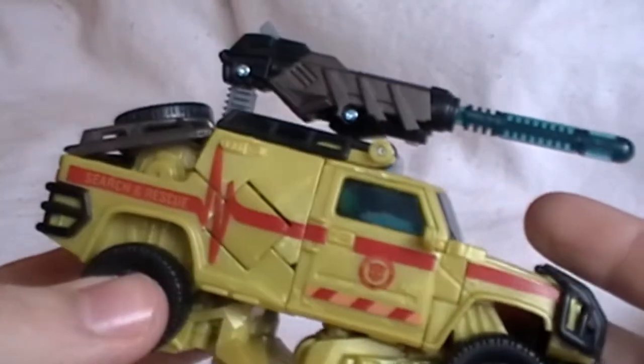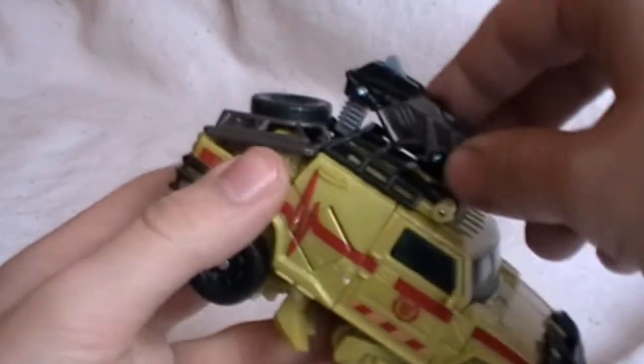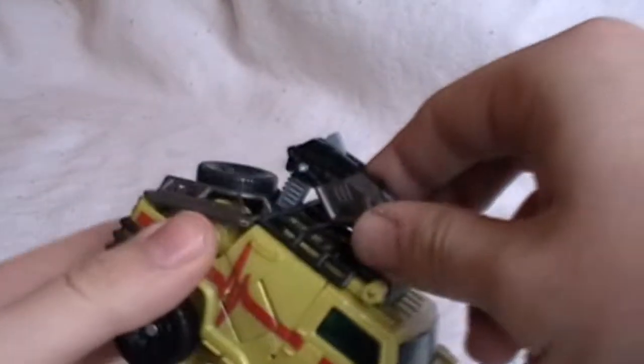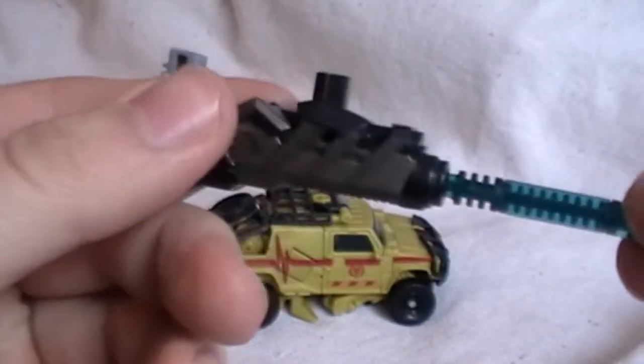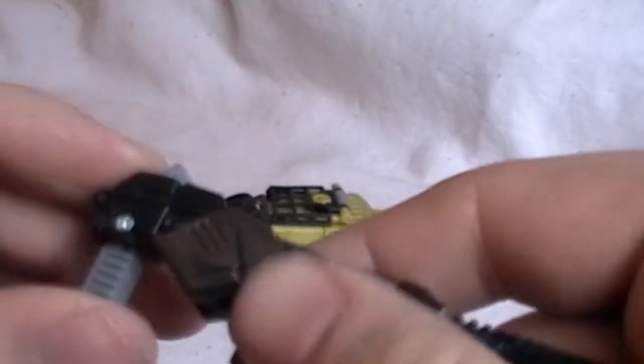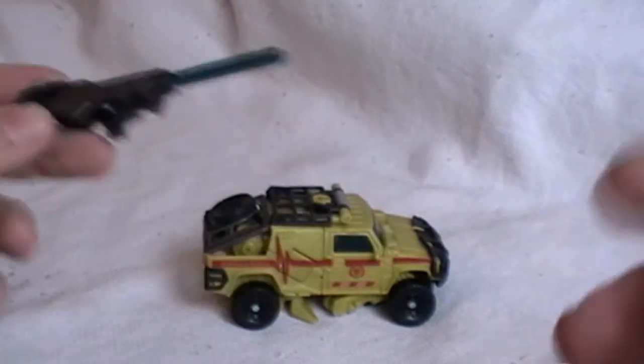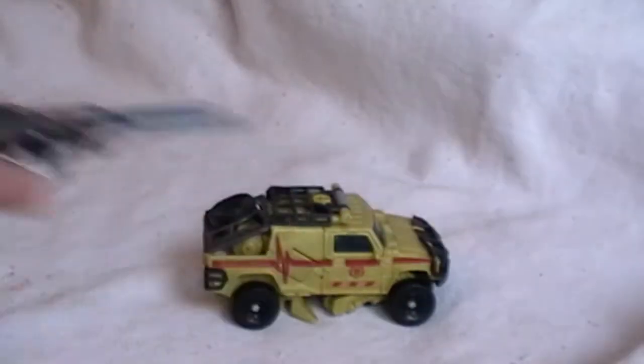Ratchet měl být původně balený v packu s Lockdownem z NEST série. Nic se z toho nestalo, a jeho dělo je prakticky kompatibilní s Lockdownovou rukou – nasadíte mu to a má z toho zbraň, stejně jako jejich Animated protějšky.